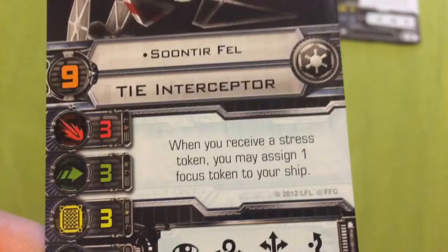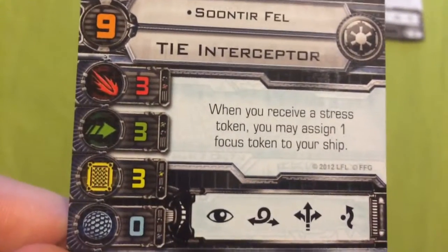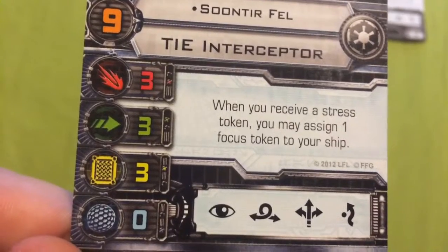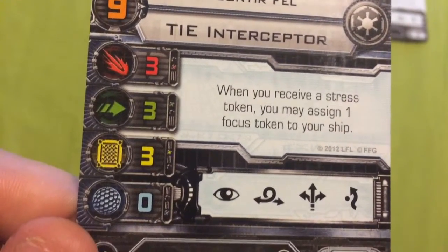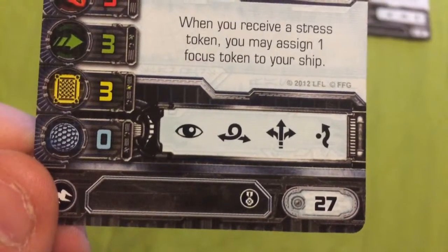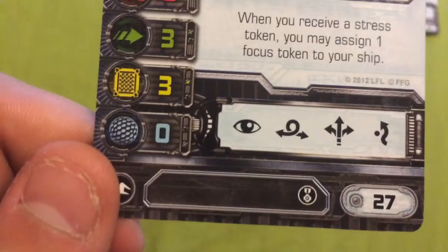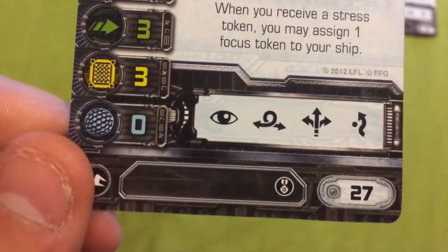He has a Pilot Skill of 9, he flies the Sienar Fleet Systems TIE Interceptor, he has an Attack value of 3, an Agility value of 3, a Hull value of 3, and a Shield value of 0. He can take on the Focus, Barrel Roll, Boost, and Evade actions. He costs 27 Squadron Points and he's able to take on the Elite Pilot Talent upgrade.